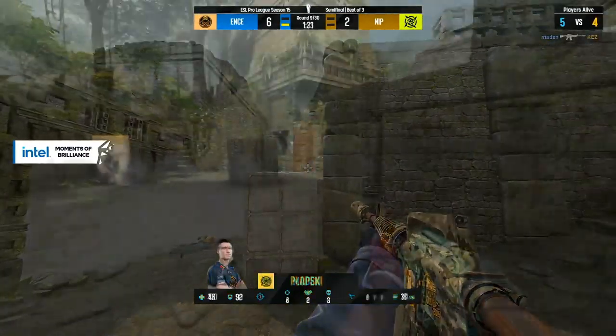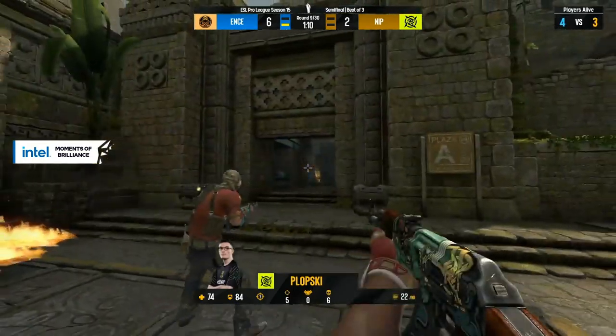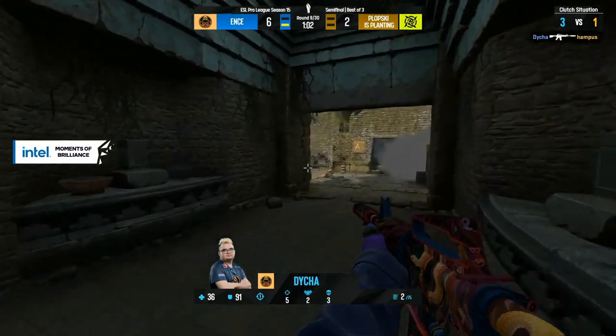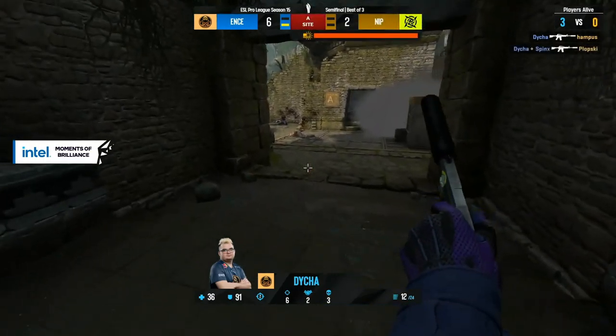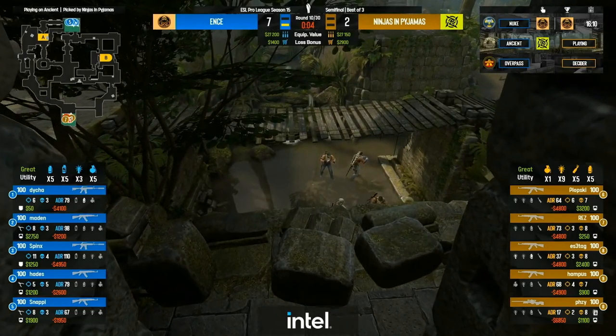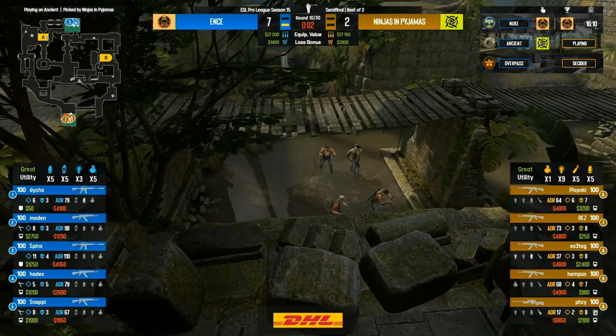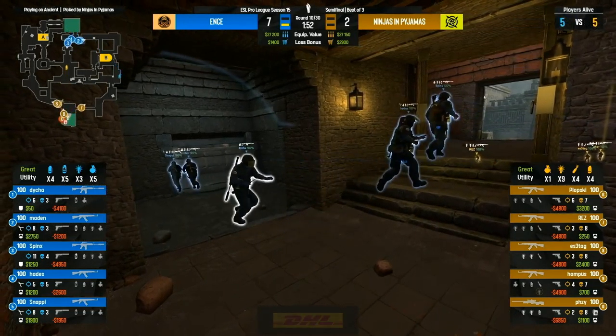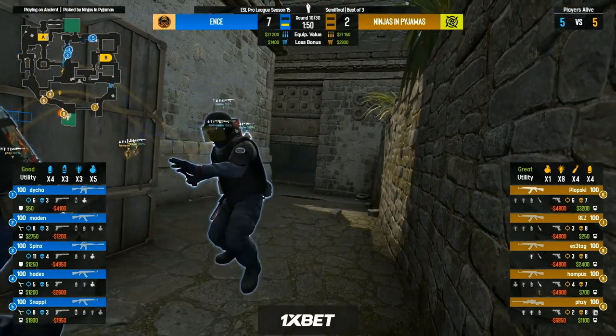ENCE actively hunting down Rez — tough times for NIP. They managed two in a row and ENCE managed to keep their economy in the black. It's going to buy again obviously — three AK-47s picked up on the board.